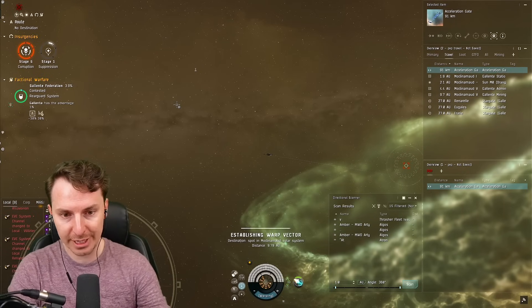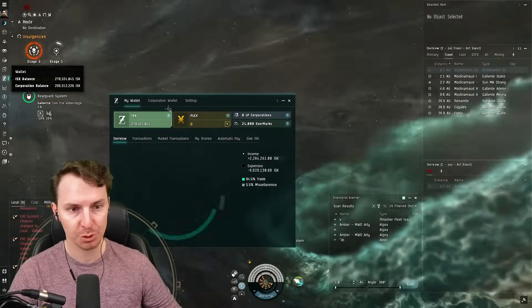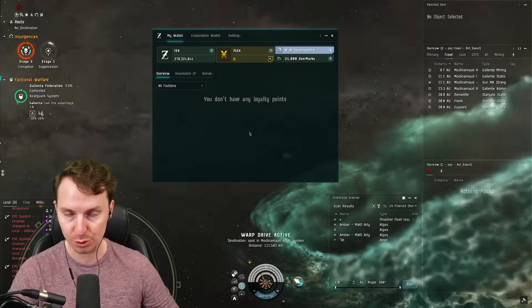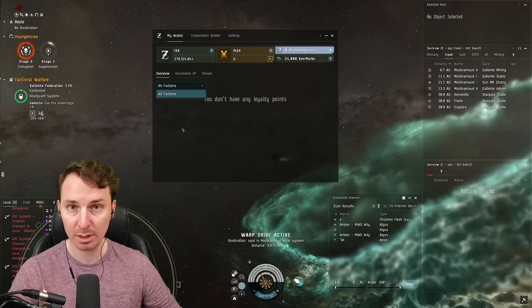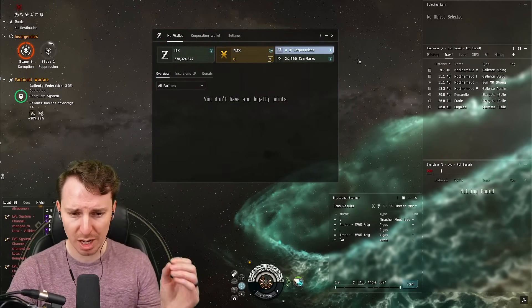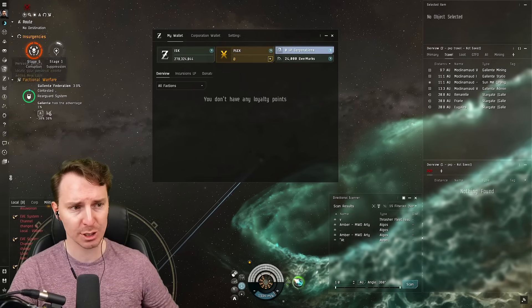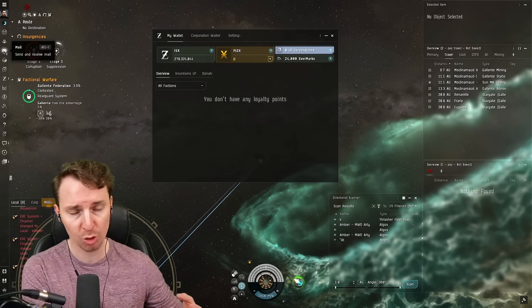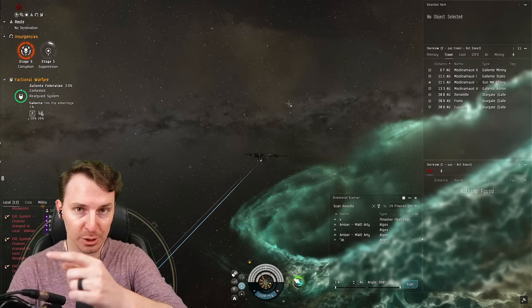When you actually finish the site, you're going to get loyalty points. Those appear inside your wallet, which you can find in your Neocom. You can use the dropdown to filter to Guristas Pirates — it will appear, I promise. There are a couple of sub-corporations that stuff can come under. When you're awarded loyalty points, you'll actually get a letter from the corporation detailing how many points you received and what corporation it's from. Once you have the loyalty points, head back to Zarzach and buy your stuff.